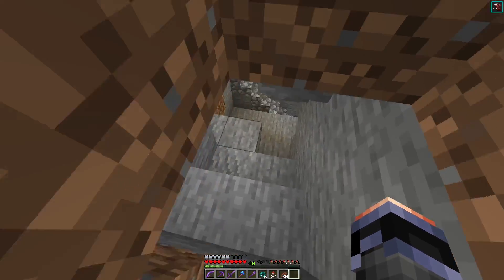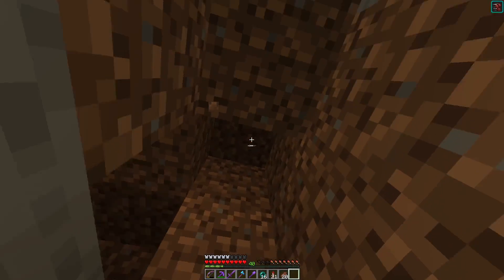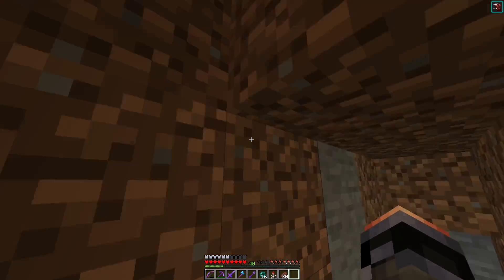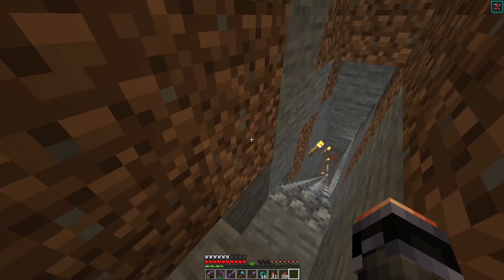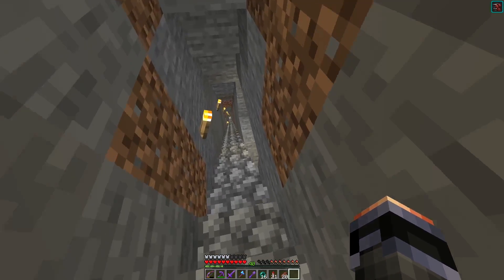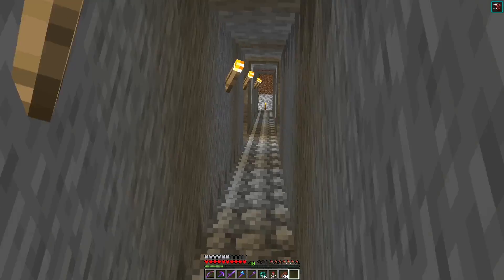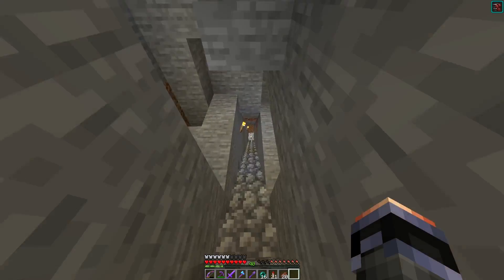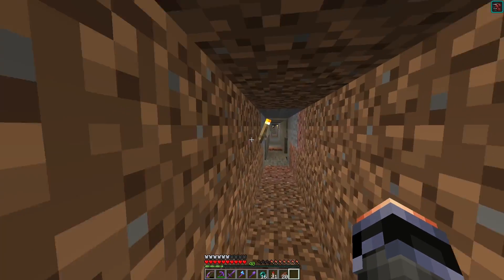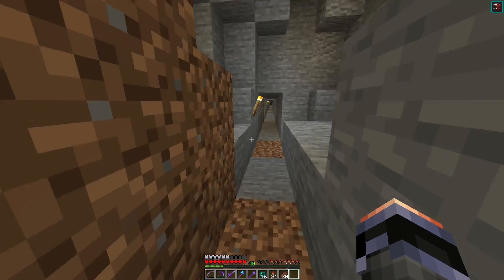Over here is the entrance to my original mines. Up on the surface where you saw the smaller wheat field — that was my starter house at the spawn point. This was the original mine that went all the way down to Y11. I used this a ton in the early game in late 2019.